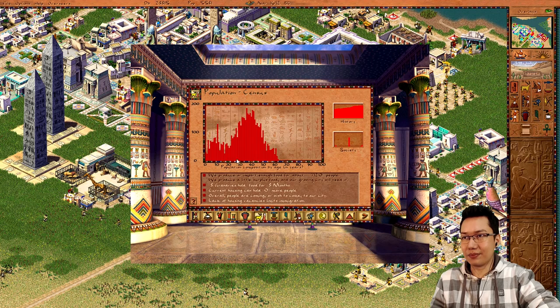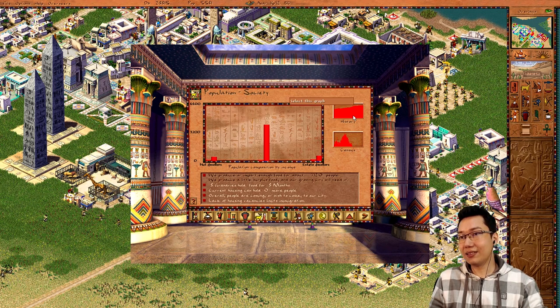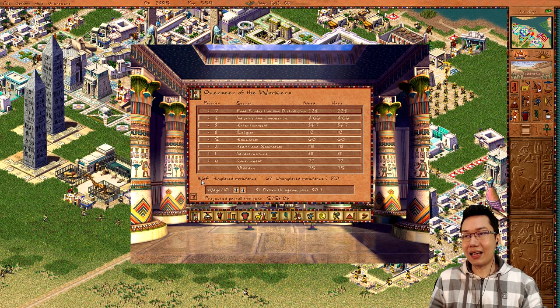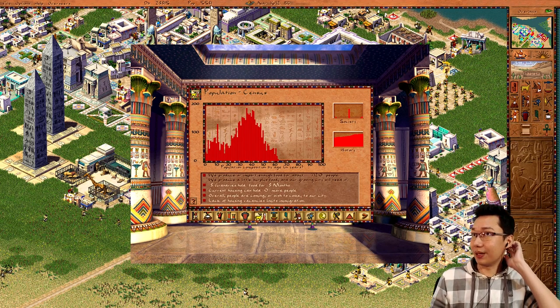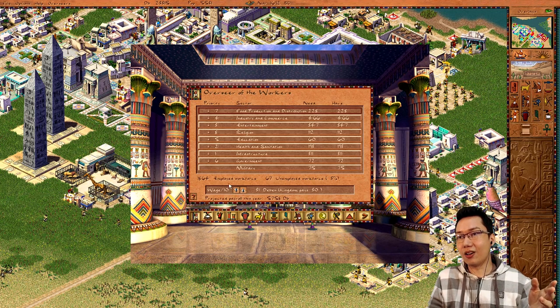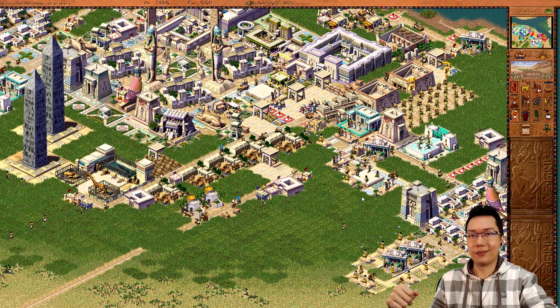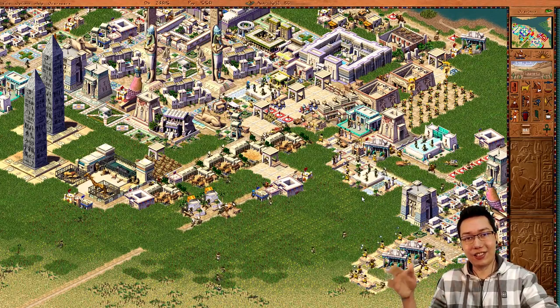So out of the census graph, all the people to the left of my mouse are not working and all the people to the right are not working. Only this chunk between ages 20 and 50 is actually working — and even then, not all of them are employed. You can see 1,864 employed workforce out of roughly 2,750 people in the working-age chunk — that's only about 60%. So that's how the population system works, and why you can't just count total population as workers.